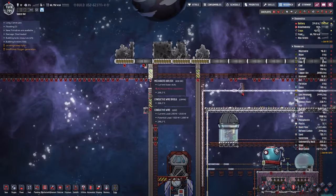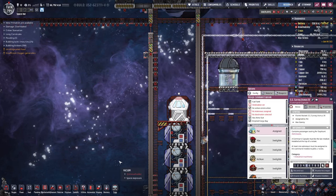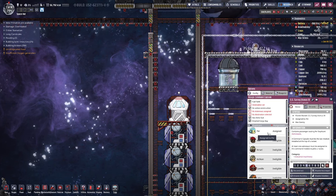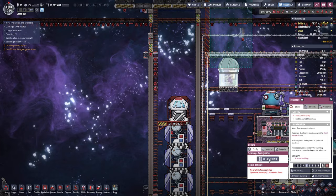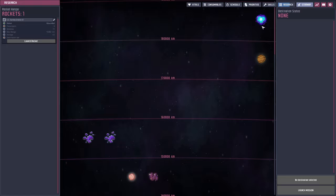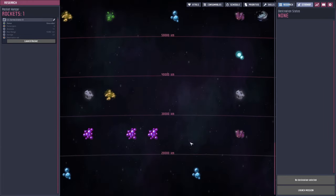So first let's assign Pei to the rocket — she is a certified rocket pilot — and then we can launch the rocket to the first planet. So much time passed that we gazed all the way to the temporal tier with our telescope, so no more of that.